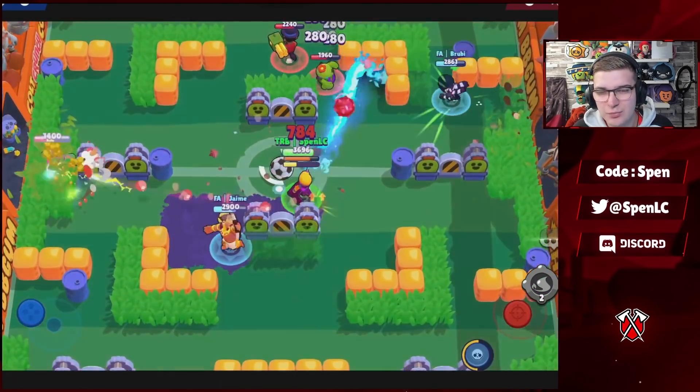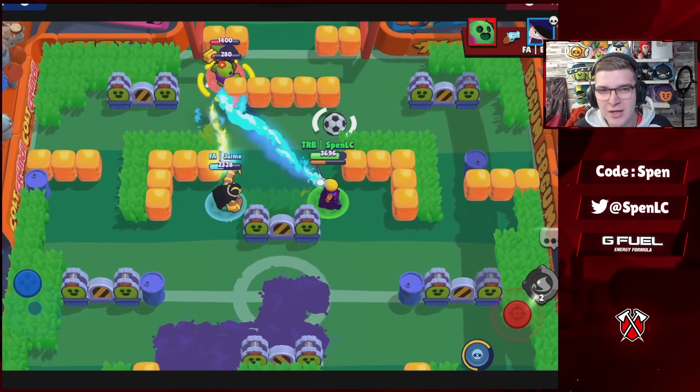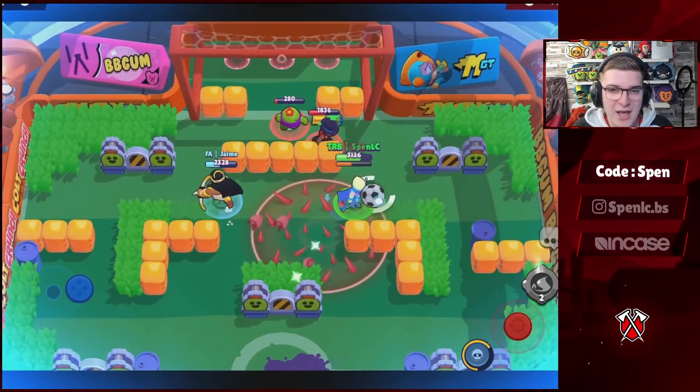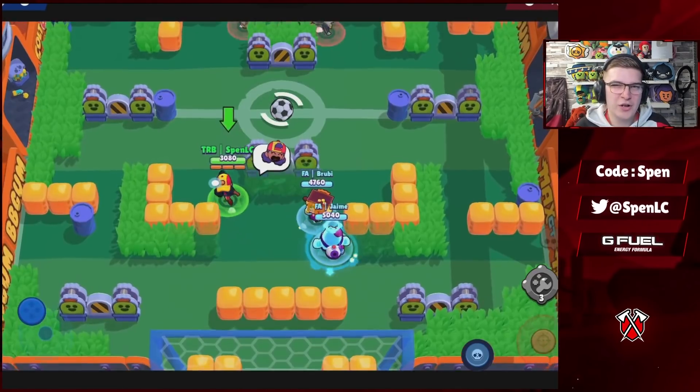Next up we have Amber. Really easy choice in terms of build. She only has one gadget, which is probably the strongest gadget — really good to catch enemies off guard. In terms of star power, it's always going to be Wild Flames, which enables you to cycle your supers a lot easier.